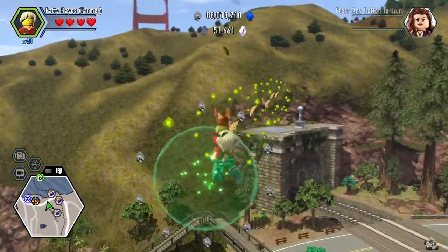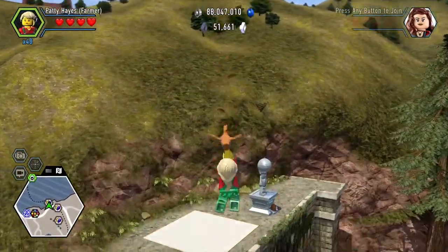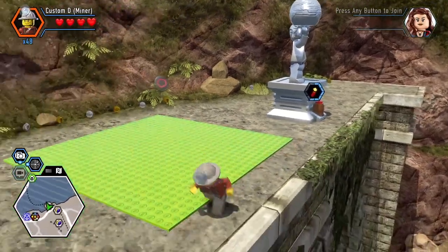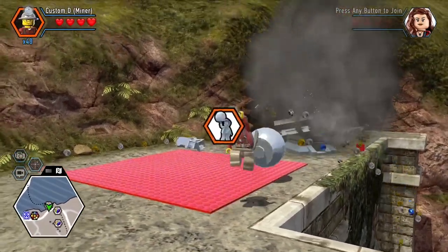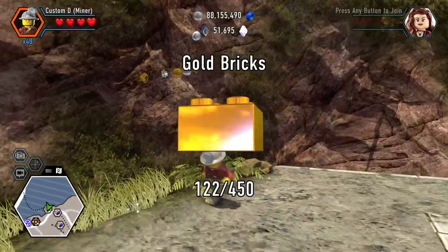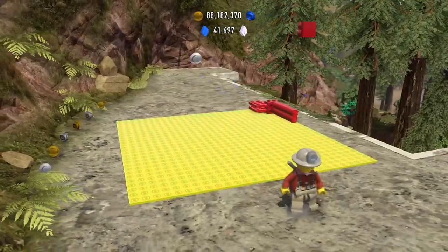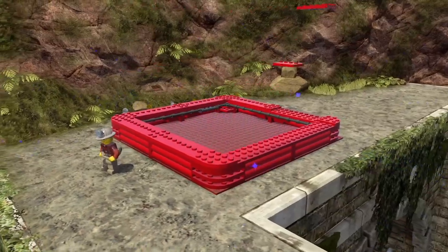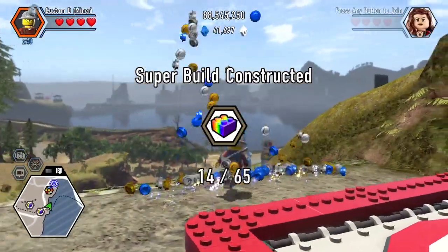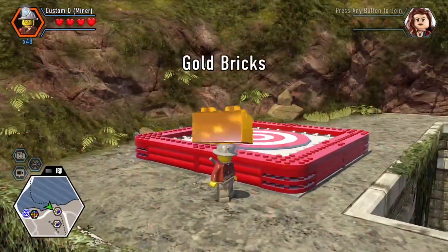I had to speed this up because it takes so long to get across. I'd like to give a shout out to my new 5-year-old viewer, Henry, and his dad, Barka1999 — thanks for watching! The Emergency Crash Mat Super Build costs 10,000 studs, and we get the Slicker Worker Vehicle Token.